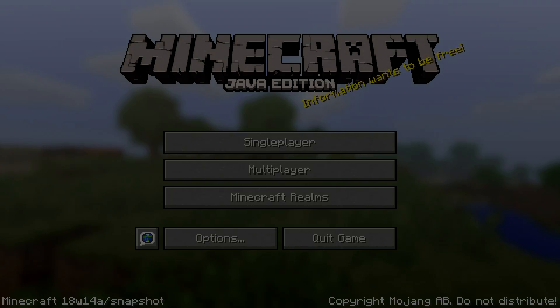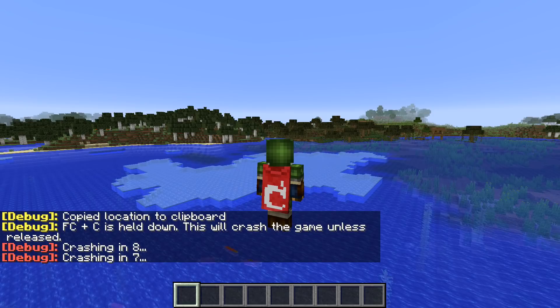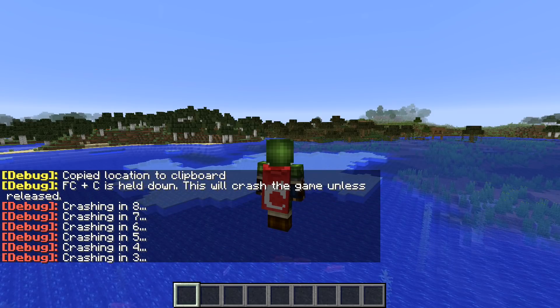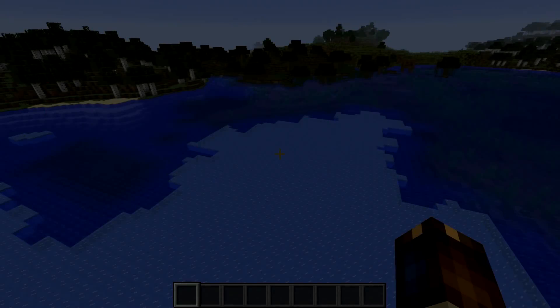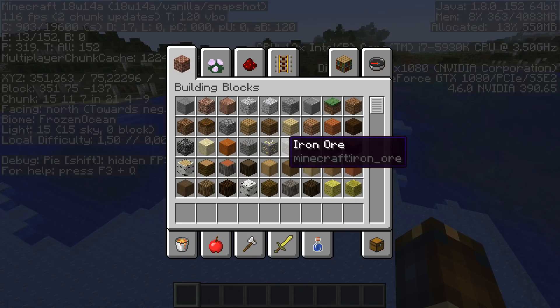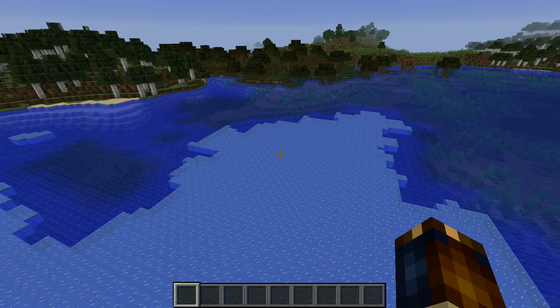Cloud rendering has been further optimized and changes have been done to the debug mode. The F3+C mode, where holding down F3 and C for 10 seconds would crash the game, now gives a warning before it crashes, so you can no longer use that to fool people. However, this doesn't come without bugs — all the other F3 screen keybindings are broken in this version, only appearing to work when inside an inventory screen. F3 is completely broken and can only be used to crash the game.